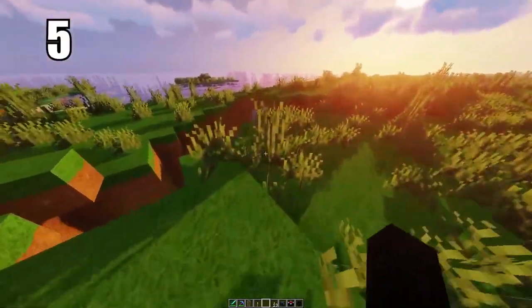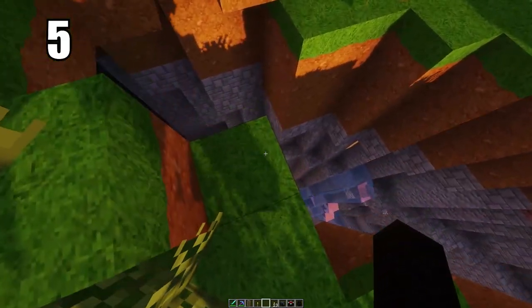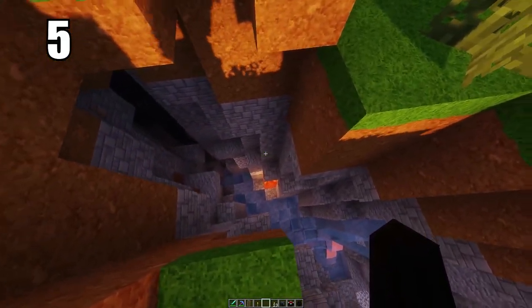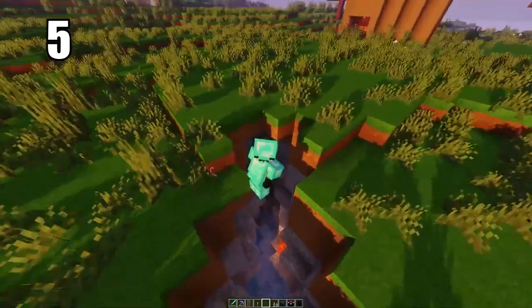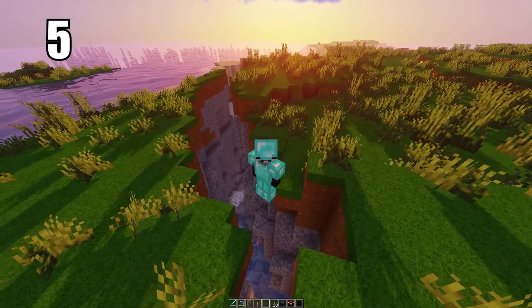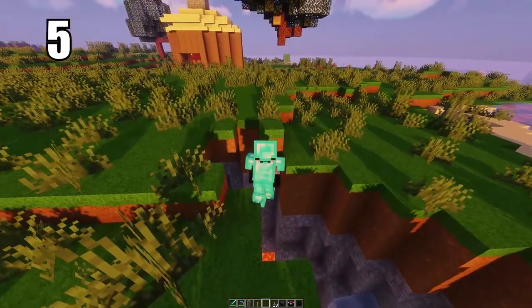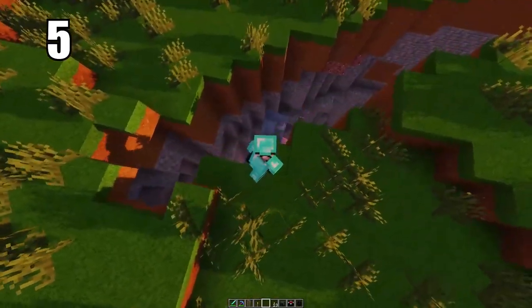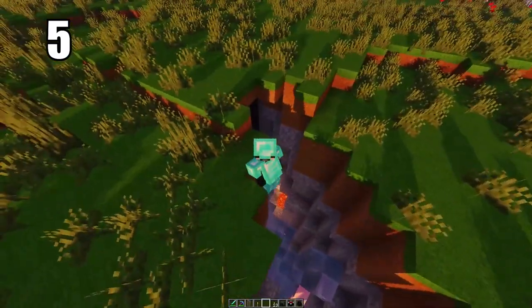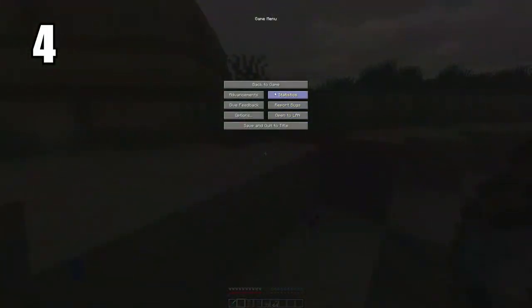Tip number 5: make sure you use your crouch walk when crawling through tight spaces, or if maybe you're high up on an elevation with a chasm underneath you. When you're crouching, you have zero chance of falling off the side even if you kind of back up into it. If you let go of that crouch while still in that position, you won't fall. If you move any further than that wall without crouching, then you will fall down that chasm. This is the best way to be safe and really not fall off anywhere you shouldn't.